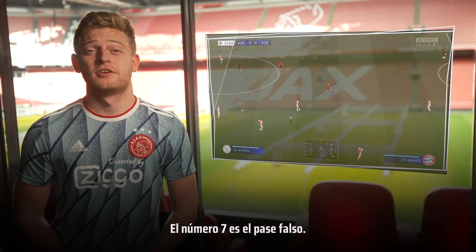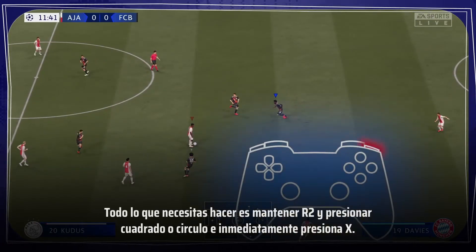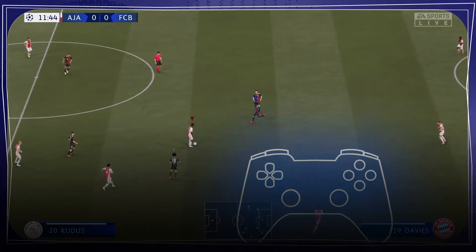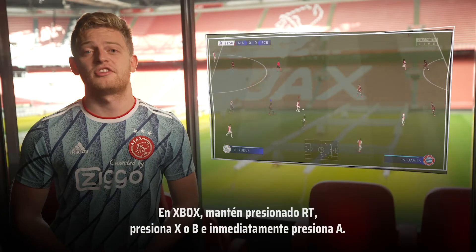Number seven is the fake pass. This one might be surprising but it's definitely worthy of its seventh place. All you need to do is hold R2 and press square or circle and immediately press X. On Xbox hold RT, press X or B and immediately press A.